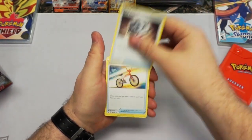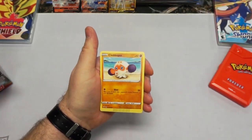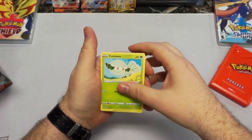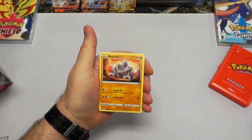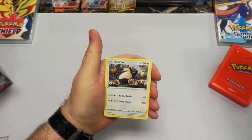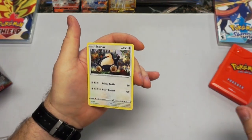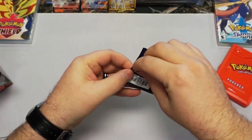Metal Saucer — fancy. Rotom Bike. Yamper. A Doodle — the adorable tiny version. Rhyhorn. A Wooloo. And a Snorlax — nice, non-holo, but a kick-ass card nonetheless.